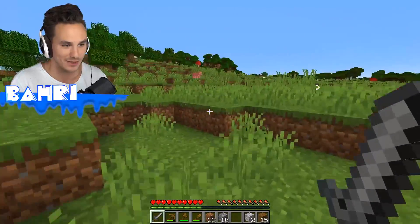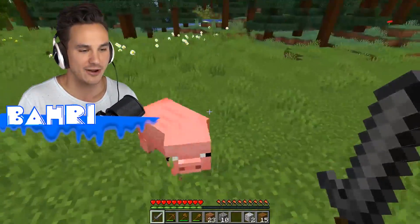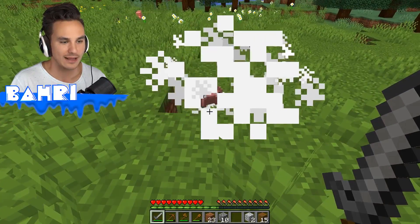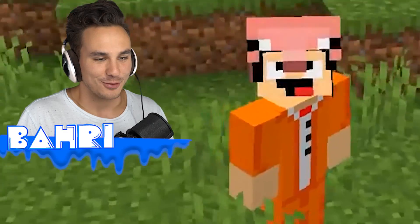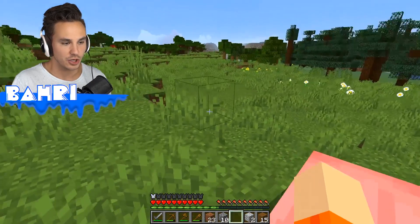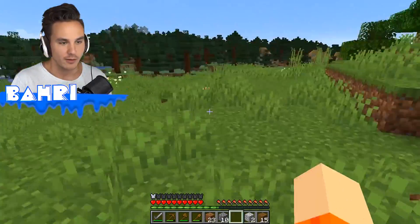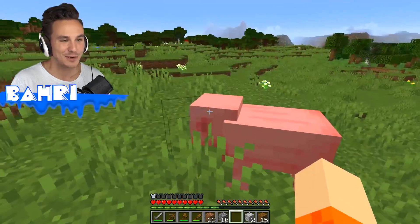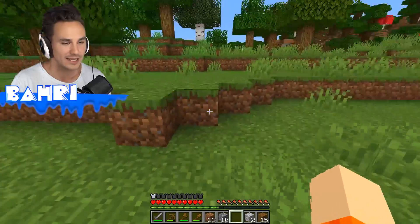We're going to start with the pigs. You have to be sacrificed for the sake of testing out your skin. Right there we got ourselves the pork helmet. Throw this thing on and we got the pig head. It should do something interesting or provide a little bit of armor, and the pig is actually following us around.